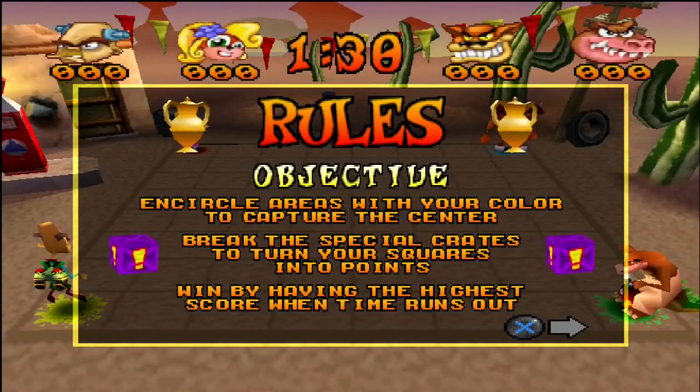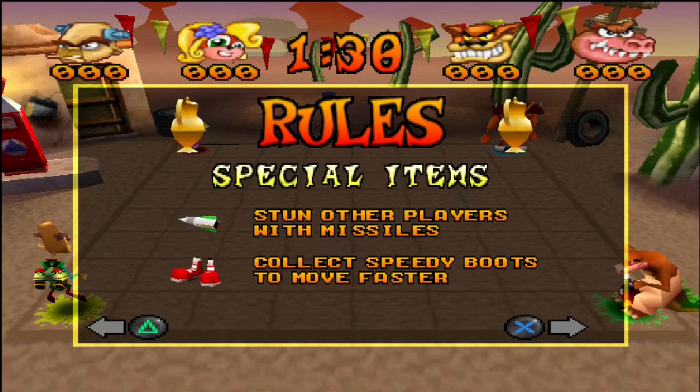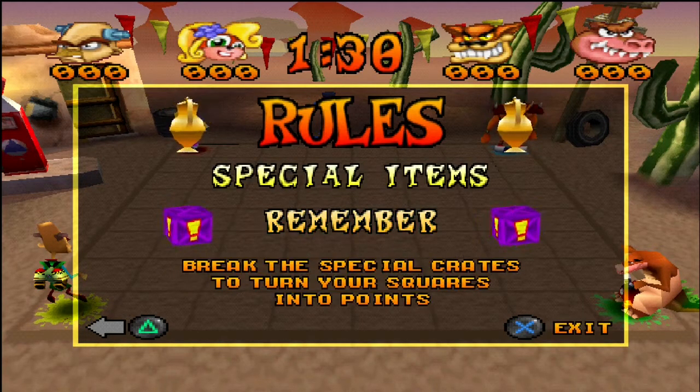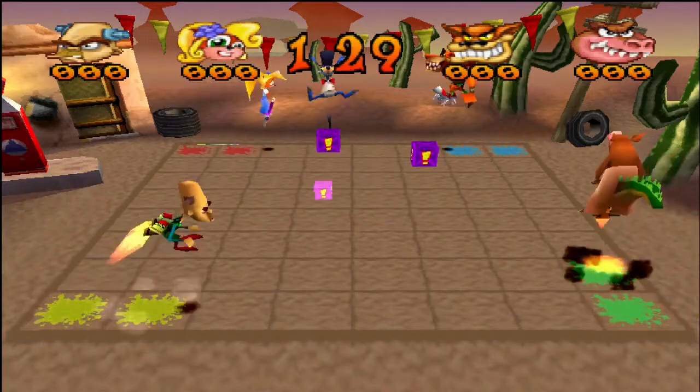So now we have to encircle the areas of our color with no corner where we can exploit it, like we did with the last Warp Room's version of this level — Poco Pandemonium. You have special crates which you'll need to hit in order to turn them into points. All you gotta do is just move around this stuff to color it. Square to the missiles. Collect the shoes — remember the shoes. And you will need to hit the special crates in order to turn those squares into points.